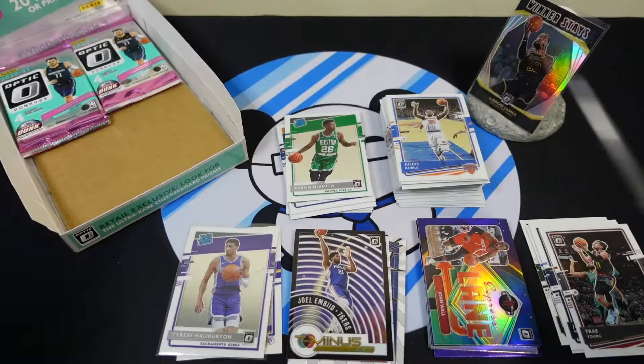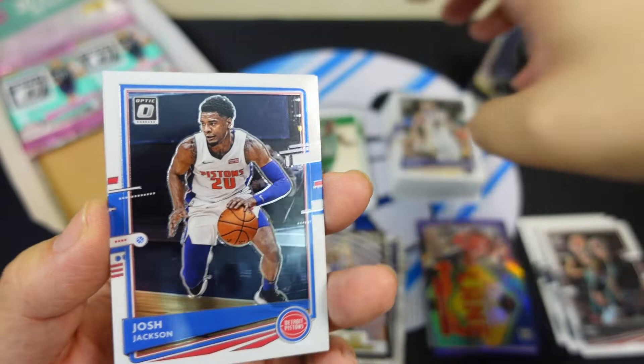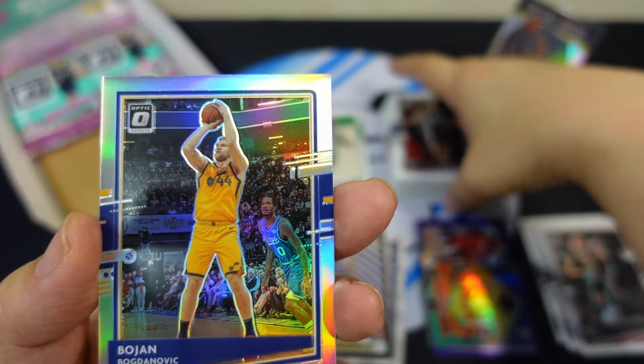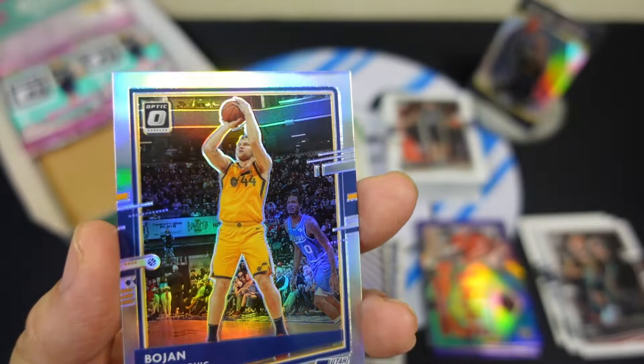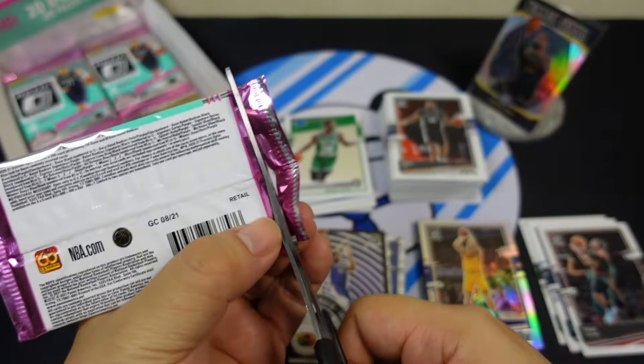Come on, let's see that checkerboard or an auto! Stephen Curry doing very well this year. Justin Jackson — kind of hard, kind of sticky. Rudy Gay, and Bogdan Bogdanovic — prism silver. Come on, let's see that checkerboard auto!